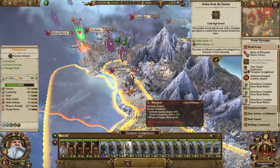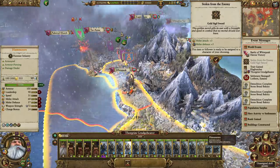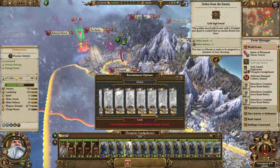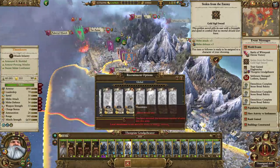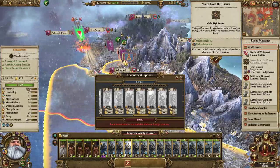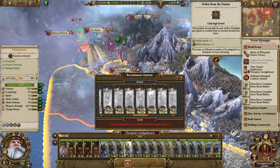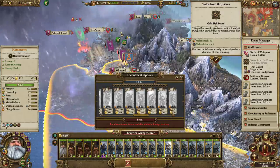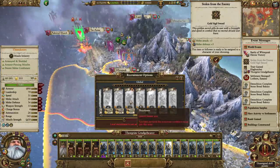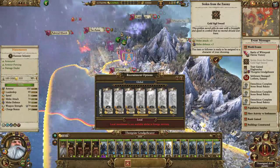This army would have been better with four Organ Guns instead of two, maybe a Grudge Thrower for extra range, and four Thunderers. Thunderers have Shield Block, so even without Physical Resistance, a 35% Shield Block Rate means armor-piercing missiles are still largely blocked — they'd actually take less damage than Hammerers without runes. You could put a Rune of Grugni on them for missile resistance as well. Thunderers also have way higher damage output than Hammerers. And instead of Hammerers, what about Iron Breakers?